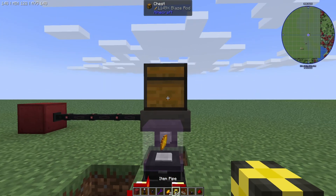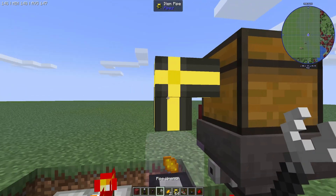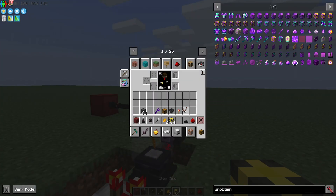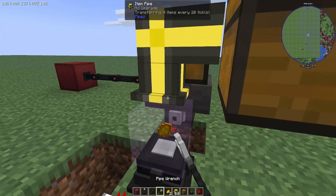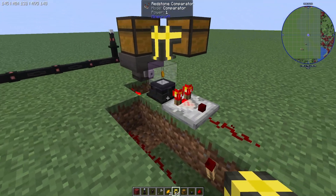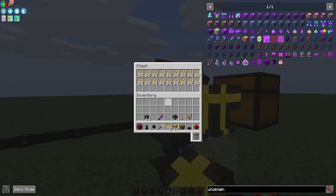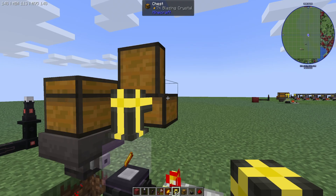At this point you can do whatever you want to change the way this works to automatically take out. So obviously we have pipes — we want to remove that connection there. We want to add a chest here and set that to extract. And now very simply, very easily, we have a very quick automated energizer crystal setup. This will keep working this way until you run out of blaze rods.